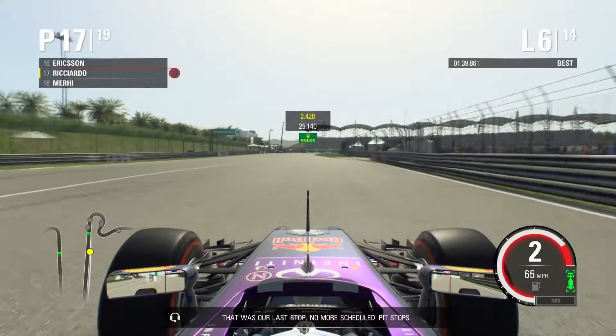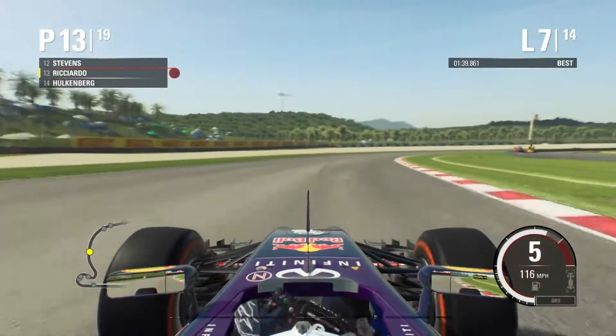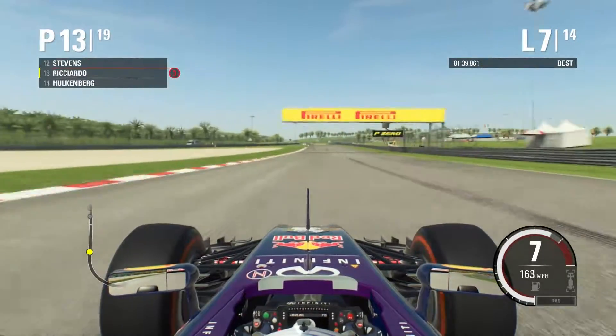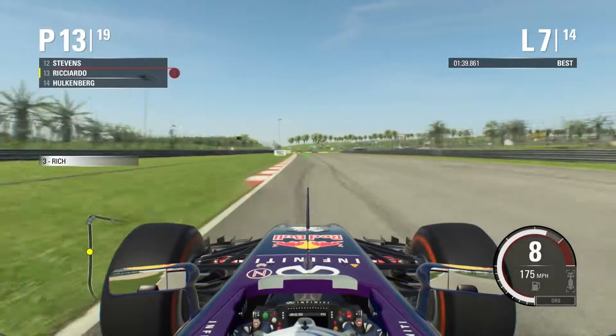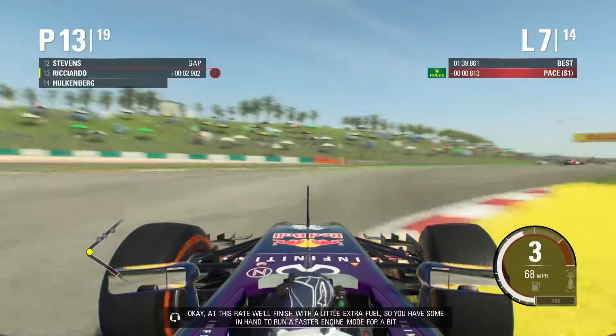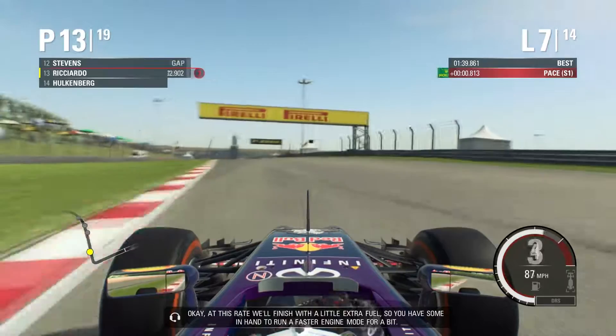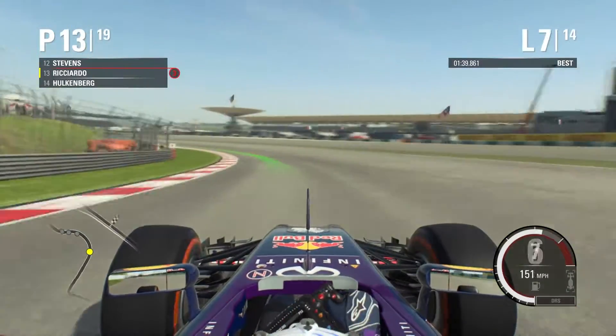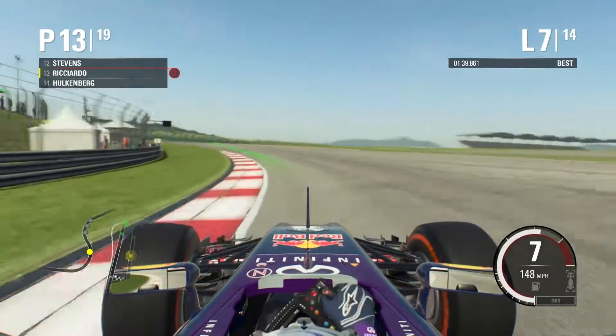But we come out in P17. And just over a lap later we're on P13 — so we've gained a couple of places. It looks like someone's retired — I'll give a guess, either a Manor or a McLaren Honda. Jeff's confirming that I've saved enough fuel to run a faster engine mode, which is pretty good.